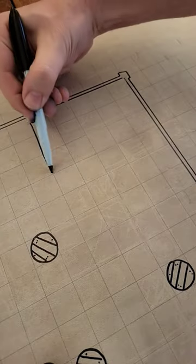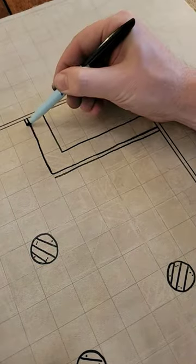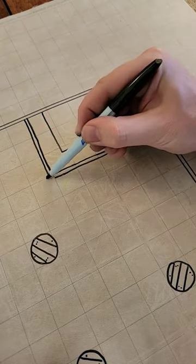For the bar itself, start with your classic L shape just smaller than one square on a side, then add a narrow rail rounded at the corner.